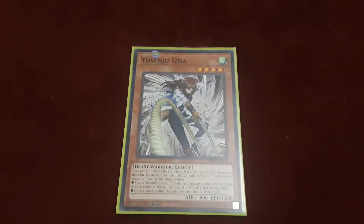First off is our girl, Yosinju Izna. Yosinju Izna is a level 4 Wind Beast Warrior-type monster. 800 attack, 1200 defense. Her effect reads: once per turn during the end phase, if this card is normal summoned this turn, you can return it to hand. You only use each effect of Yosinju Izna once per turn. You can discard this card from your hand this turn. Your opponent cannot activate cards or effects when a Yosinju monster is normal or special summoned. If you control another Yosinju monster, you can draw one card.